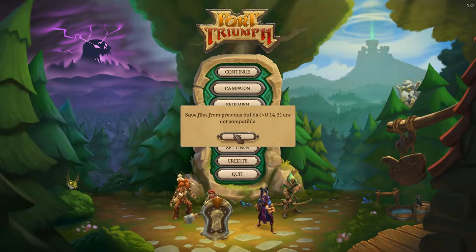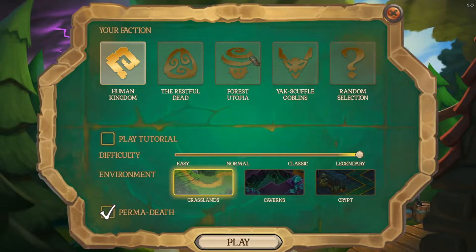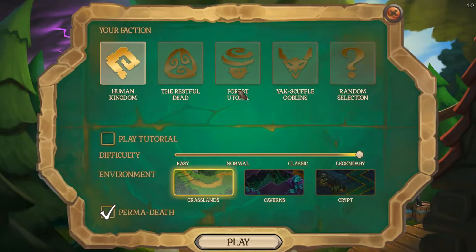Our previous save files are not compatible, which is fine, so we're going to start a campaign. I notice there's local co-op as well, maybe online co-op too. My faction is going to be the Human Kingdom — the other ones are either unlocked later or maybe coming in DLC. We're going to go for Legendary difficulty, I'm skipping the tutorial since I've played enough, and keeping permadeath on.